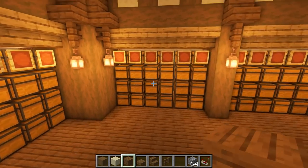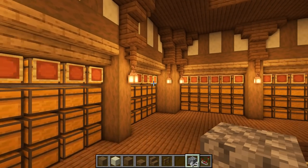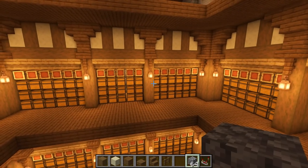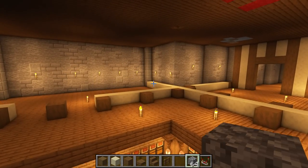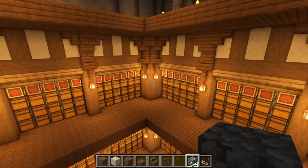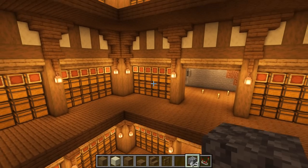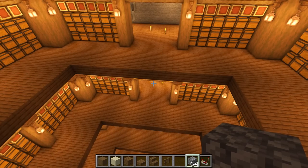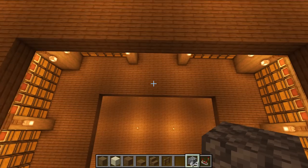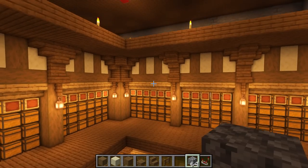Once you had items in a chest you'd come around to this side and put the matching item — like cobblestone — in the filter hopper so you know what those chests are for, then repeat the process all the way around with all your items and then down each floor. To have a full working system you're going to spend a lot of time finding 41 items for every single item you want stored, but it will be worth it — you'll have a fully automatic sorting system for however many floors you choose.